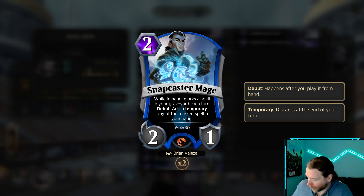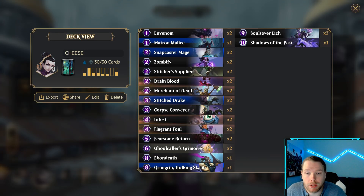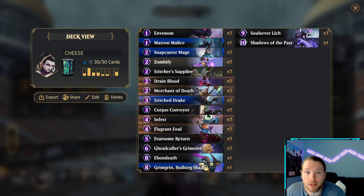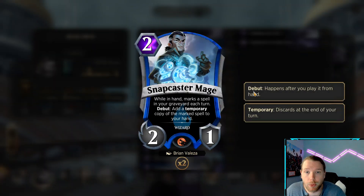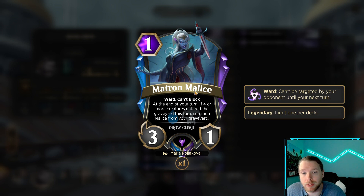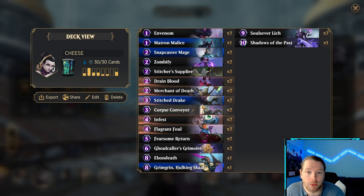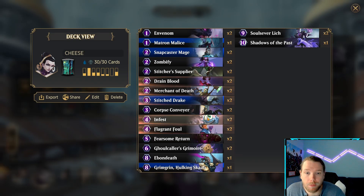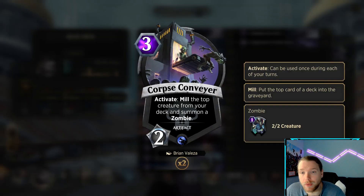Now this is my pick — I don't think I've seen another list run Snapcaster Mage, but I like it because it allows us to get Fearsome Returns again, Shadows of the Past again, our Zombify again — just another way of constantly bringing back giant stuff and annoying the opponent. Matron Malice, 1-drop, 3-1, Ward, can't block at the end of your turn. If four or more creatures enter the graveyard this turn, summon it from your graveyard — so that includes Stitcher Supplier, Corpse Conveyor, stuff like that.